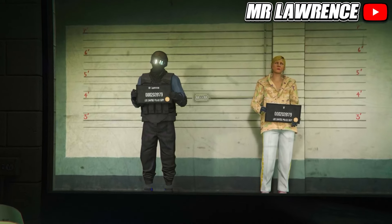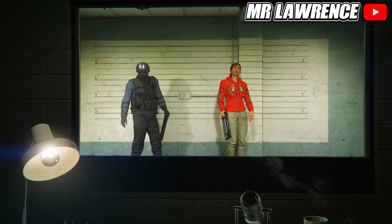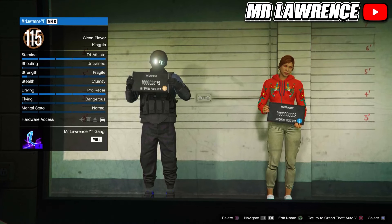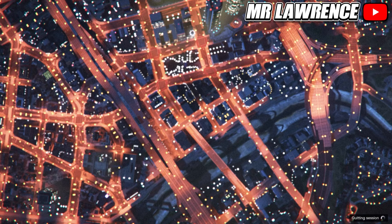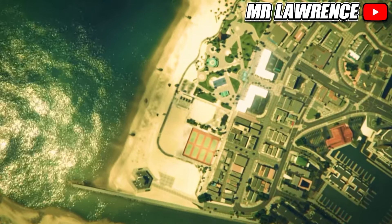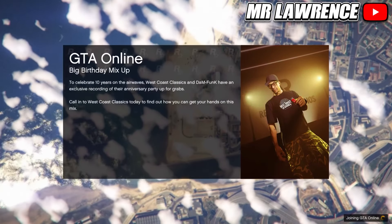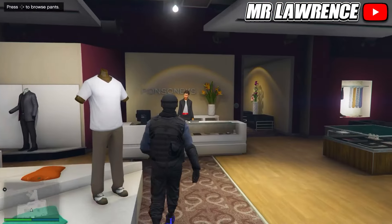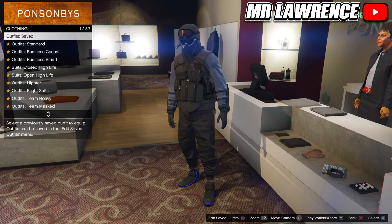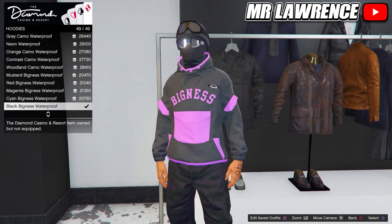Now open your pause menu again, go to online and choose character. You will need to delete your second character — the female character. From here, if you're on the next-gen version of GTA, click the link in the pinned comment because there's a workaround to transfer outfits on next-gen. If you're on last-gen, just press circle or B to go back to story mode. When you are in story mode, go straight back to online. Once you are back in online, you will still have the outfit that you wanted to keep. Save that outfit to slot number 20. If you did everything correctly, the other outfits are also transferred over.